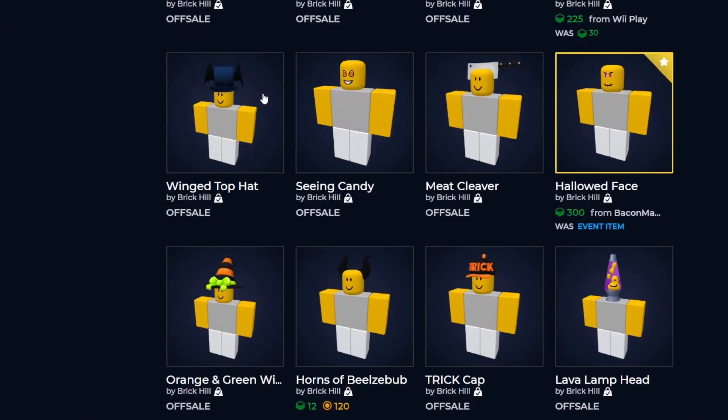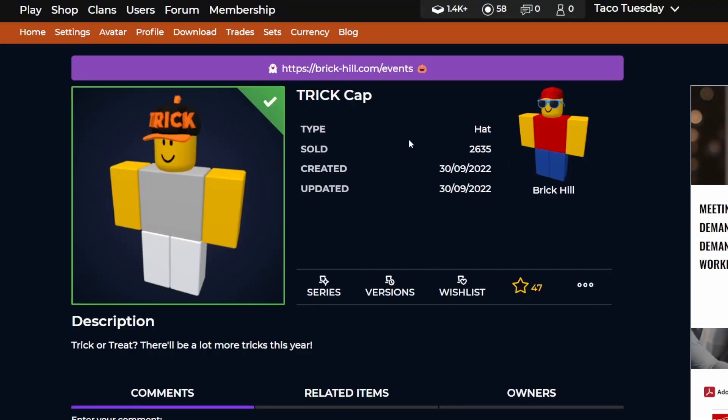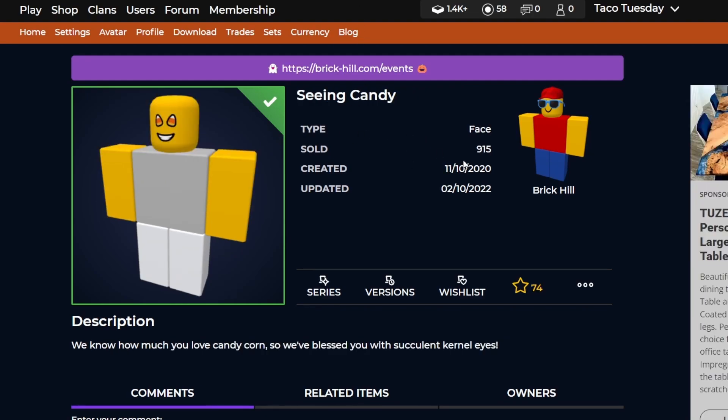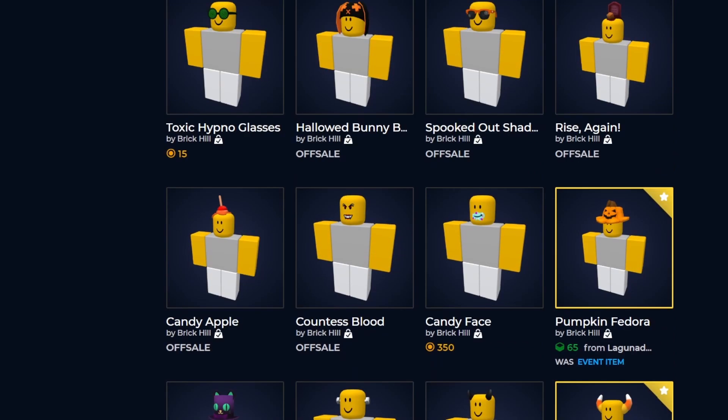In the final section we have five things. The trick cap might have been on a timer but if not, it is off sale now with a couple thousand owners. All of these over here are actually older items that were already on sale for a couple of years. Me cleaver looks pretty cool - a nice off-sale item. Queen Mitch hat has a different version available from a previous year's event. Seeing candy is a pretty cool one with less than a thousand owners. Wing top hat was a pretty affordable top hat but now it is off sale.